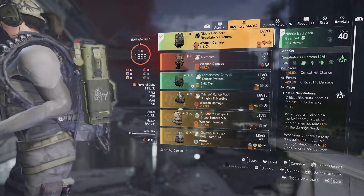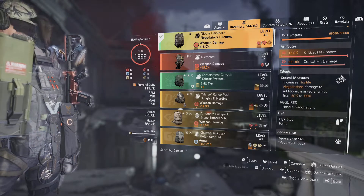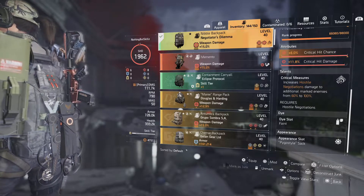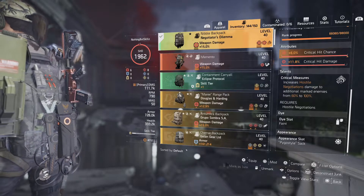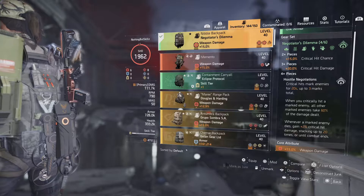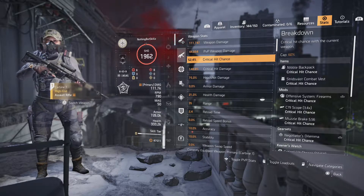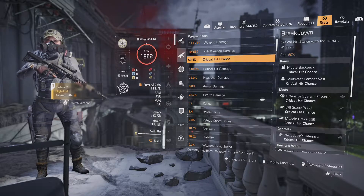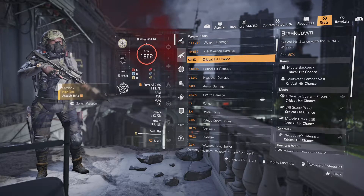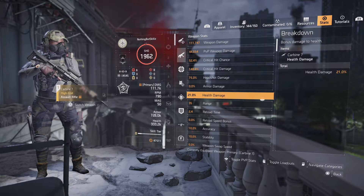The third Negotiators piece has weapon damage and critical hit damage. For the final piece I went with the Negotiators Dilemma backpack with weapon damage, critical hit chance, and a critical damage mod. The talent I love running here increases Negotiators' damage to additional marked enemies from 60% to 100% — so instead of taking 60% they're taking 100% of our critical hits. Looking at our stats: 52% crit chance, 148 critical hit damage, and with a maxed 20-stack that's 40 extra critical damage giving us 188 total, plus 75 headshot damage, 21 health damage, and 18% damage to targets out of cover.